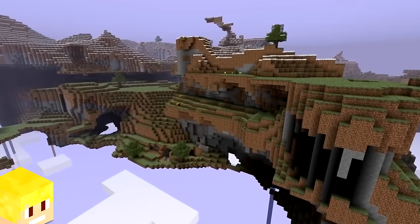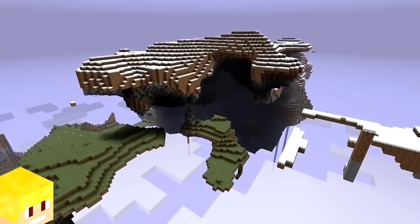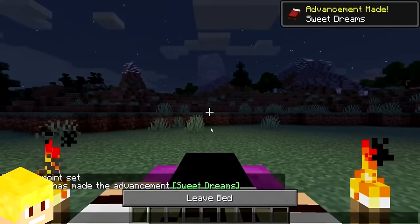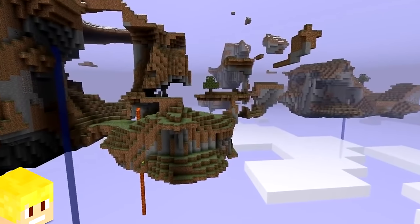The sky dimension was a planned dimension in Minecraft intended to be the opposite of the nether. To get there, the player would have to sleep in a bed and there would be a chance of teleporting to said dimension. However, with the introduction of the end dimension, the sky dimension idea was scrapped.